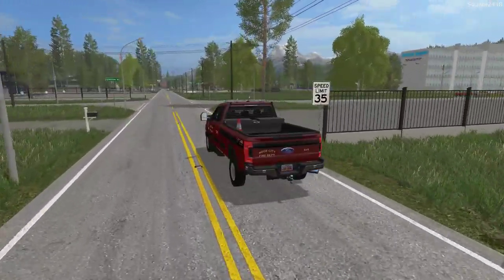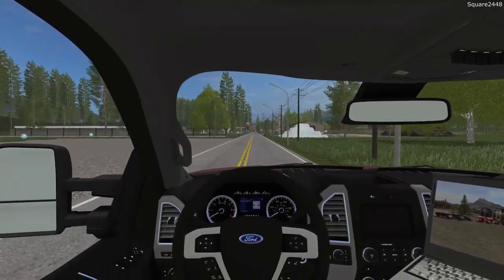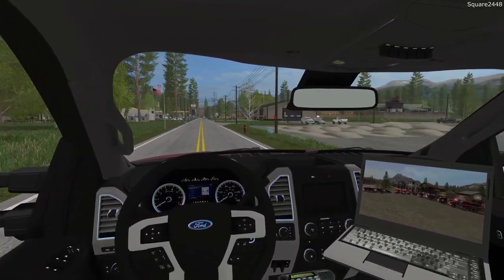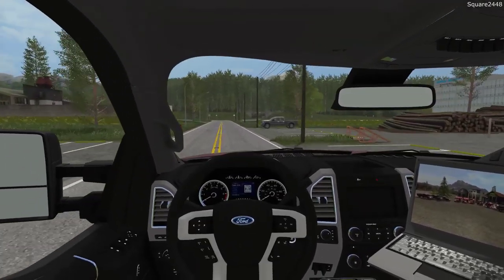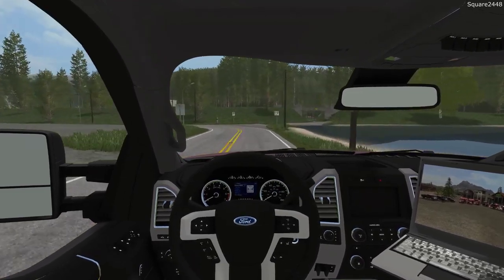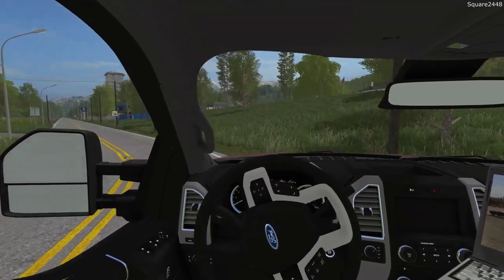This F-250 chief truck is one sweet truck — full respect with emergency lights and all the needed technology to do our job, getting over to the station or even over to a fire as quick and as safely as we can. I hope everyone's having a great day today. Let me know how it is down below. Overall, my day has been good so far.